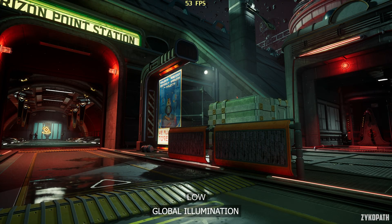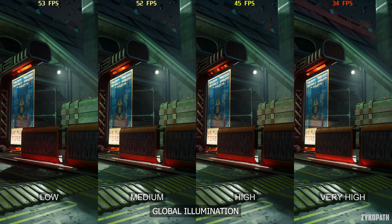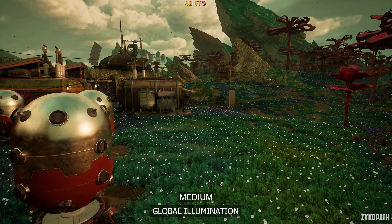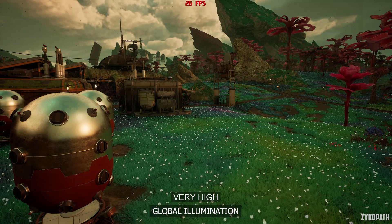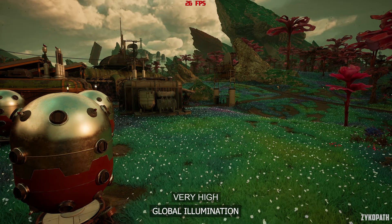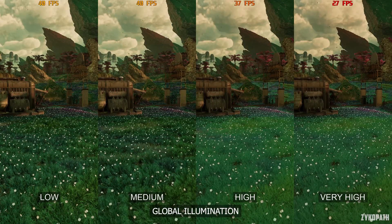The global illumination setting gradually increases quality and reduces visual noise with each option. Performance noticeably decreases on high and very high — in fact, the FPS impact on very high is so large it can almost halve your FPS. An important thing to keep in mind is that on foliage, low and medium have visible shimmering and everything looks too dark and inaccurate. While this issue is fixed on high and very high, it looks like we are forced to use high for the best balance.